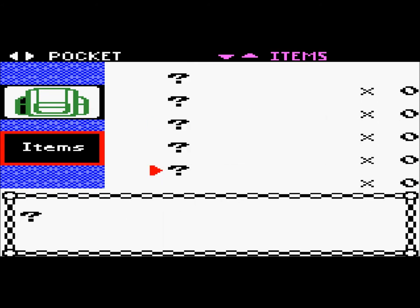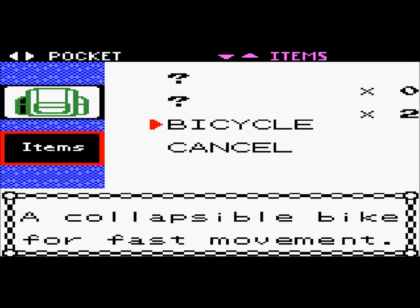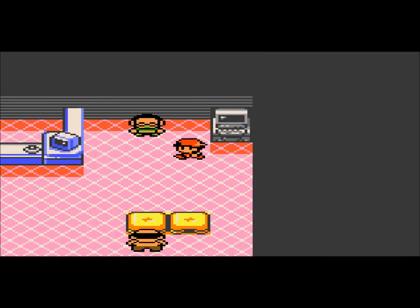It's like, what is this? As you can see, I have bicycle and — I don't know. Anyways, my file's glitched, which is totally okay with me, because I guess I can't use any potions or anything for the rest of the walkthrough, which I'm gonna have to learn to deal with.